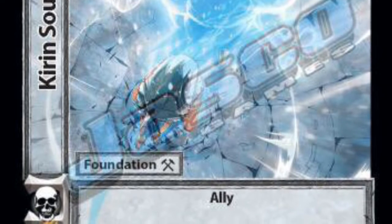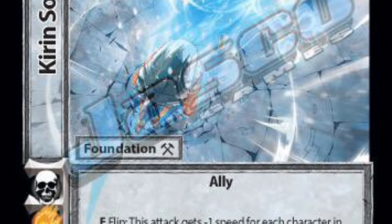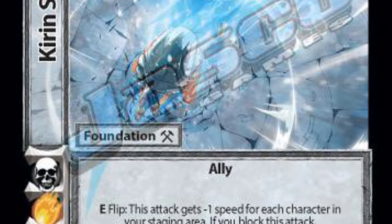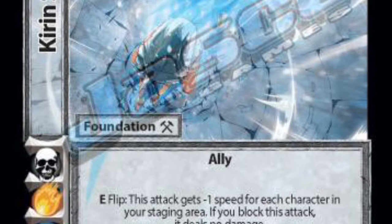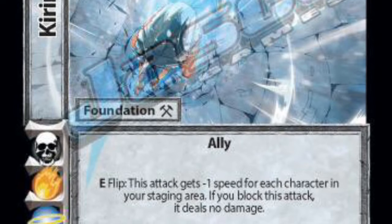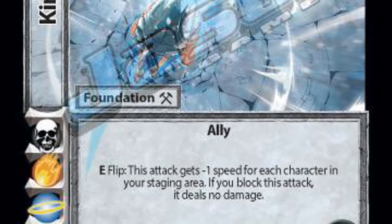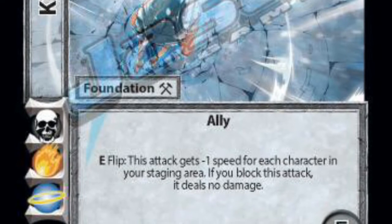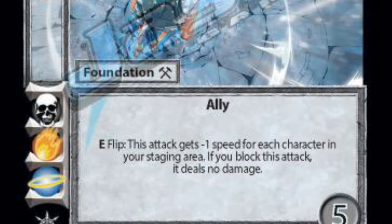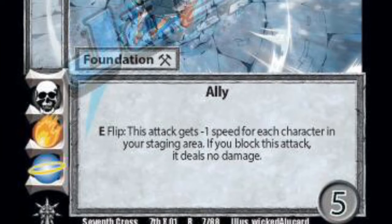First we're going to go over Kirin Soul. It's from the Silenka package. It's an E flip. This attack gets minus one speed for every character in your staging area, so at minimum minus one. And if you block this attack, it deals no damage. The only bad thing is it doesn't have a block anymore — it's the OFID replacement — and it's on different symbols. So you're looking at maybe having to find a different route, like maybe play Prepared Fight or maybe some other type of throw hate.